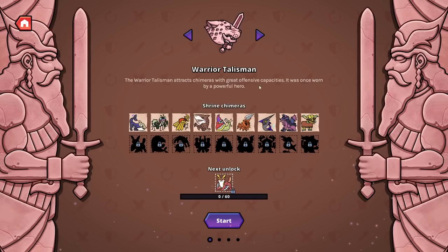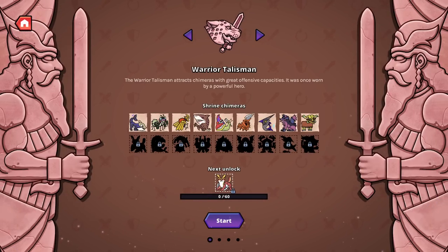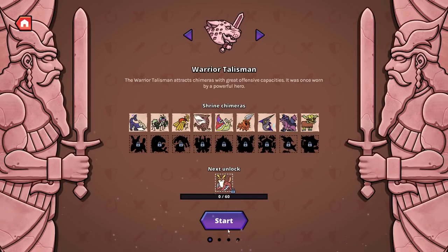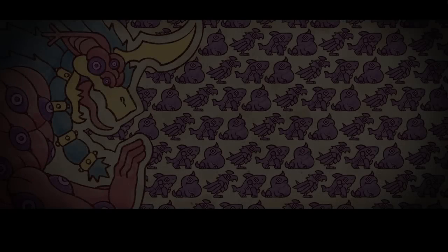Okay, so there's four different talismans that seem to attract different chimeras, which I guess are going to be our creatures. Clearly the first world uses the warrior talisman. I don't know if any of that stuff is going to be in the demo, but let's pop on in with this first one and see what the game is all about. In we go.